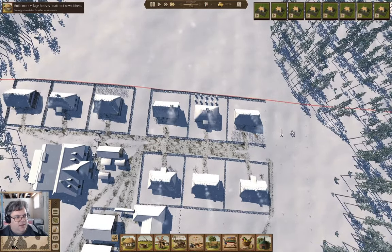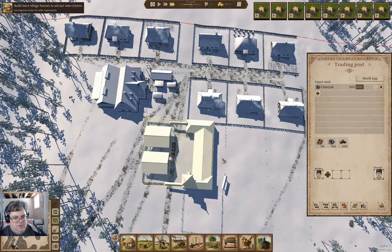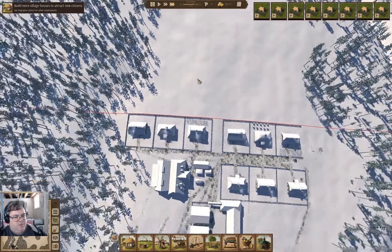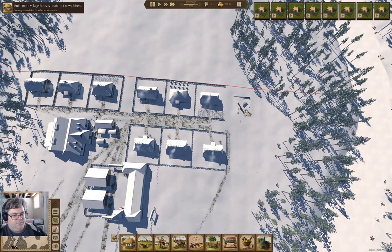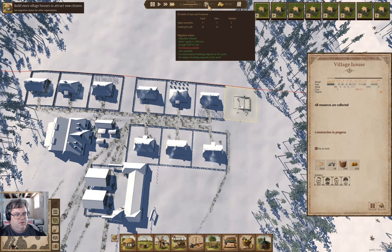Ongoing stuff here. We have another charcoal wagon — we need the worker to get there and load it. We've taken some charcoal out, so that's a couple of bits of cash. All resources collected, so this just needs to build. Then we'll see if we get a family come in.